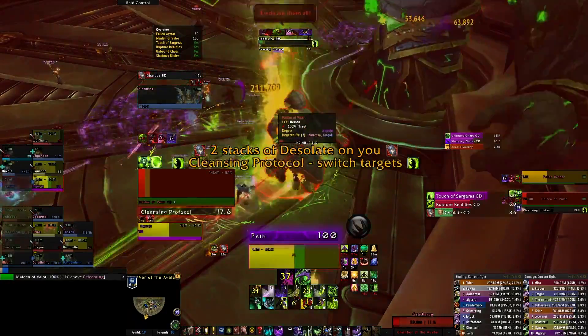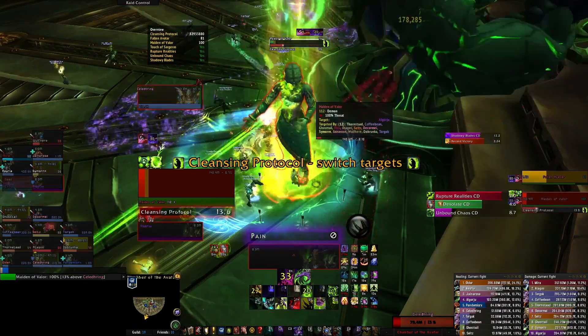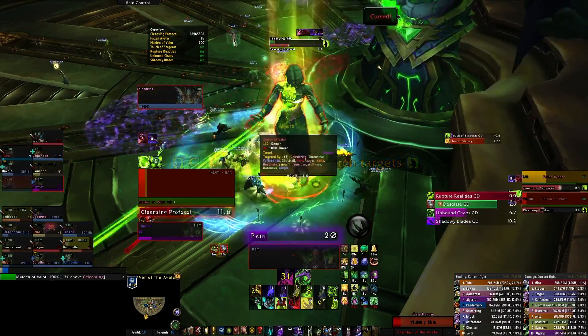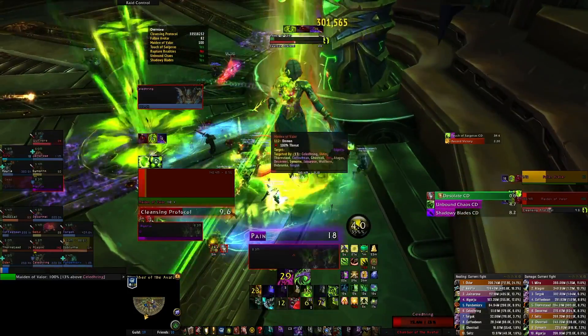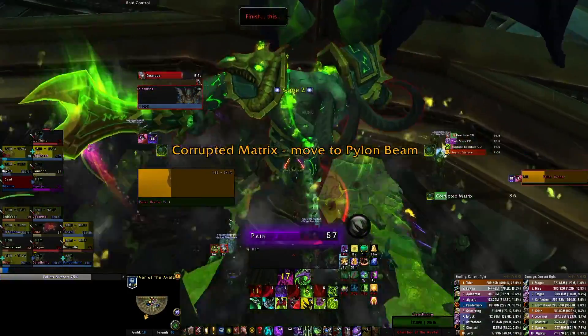For the final cleansing protocol, make sure most people, especially ranged, have cooldowns ready. Most of the time this lines up with an Unbound Chaos which will take a lot of DPS away from the maiden to remove her shield. Ideally, the Avatar will be under 35% when he finally breaks the platform to go below.